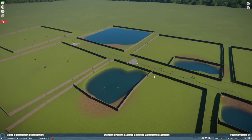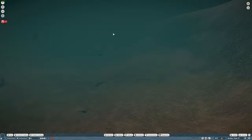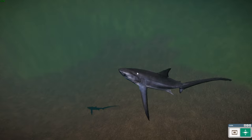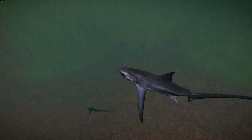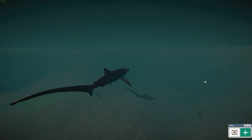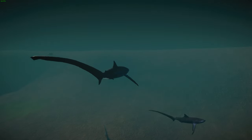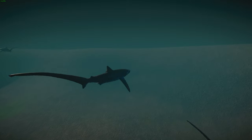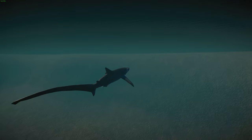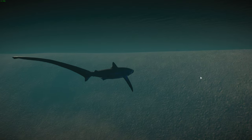Now we're moving on to the pelagic thresher shark — a really cool shark and the biggest and baddest of all the fish today. The pelagic thresher shark is a species of thresher shark famous for its extended upper lobe of the caudal fin. They're typically found in subtropical and tropical waters of the Indian and Pacific Oceans, far from shore in open habitats — hence the name pelagic. They're often confused with the common thresher but can be distinguished by their darker color.